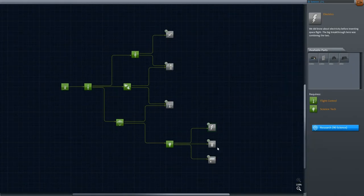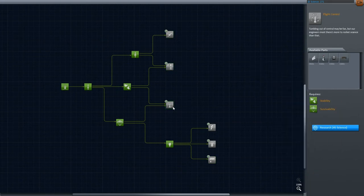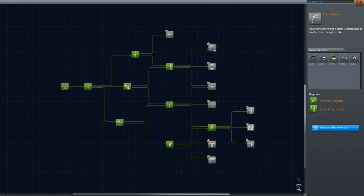We got quite a bit of science! We're going to be able to research quite a few trees. That tree with the solar panels — the one with the lightning bolt — is what we need, so we'll research the second tree needed to combine with it and then unlock the actual solar panel tree. Solar panels are what we'll use next time so we can land on the moon with continuous power. Until next time, keep your eyes on the sky — post your suggestions below, hit like if you enjoyed the video, and let us know what you think!